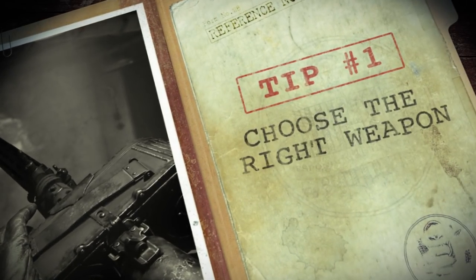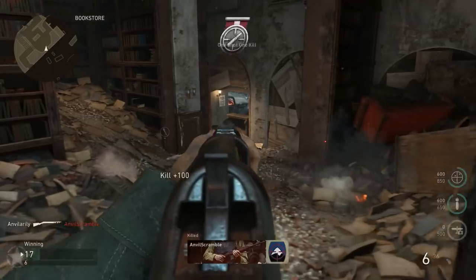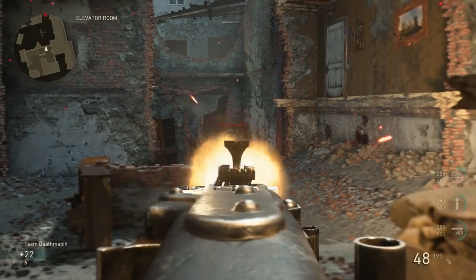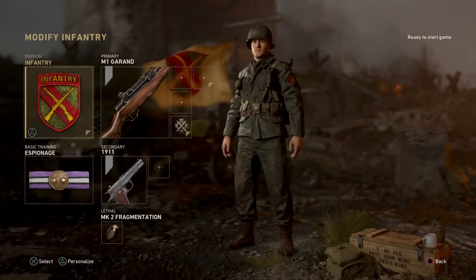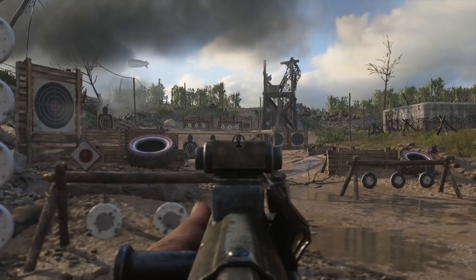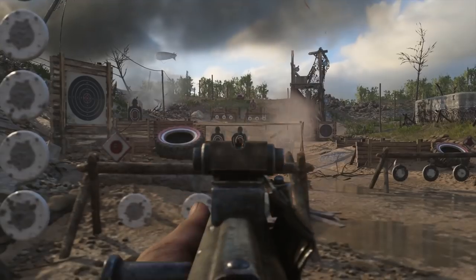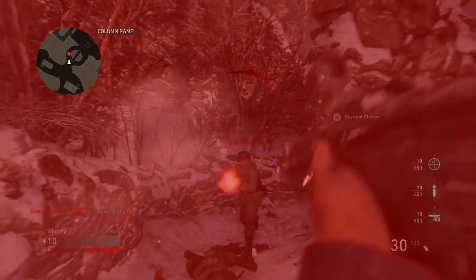Tip one: choose the right weapon. There are so many weapons to choose from in Call of Duty: World War II. Your job is to find the one that's best for you. With five divisions to choose from, each with their own corresponding weapon class, it can seem a bit daunting. Just head to the firing range in headquarters and test some stuff out. Assault rifles are always a safe bet for those new to Call of Duty — with their solid fire rate and damage, they can deal with anything at range. Also, when you equip a rifle with the infantry division, your rifle comes equipped with a deadly bayonet, good for one-hit melee kills.